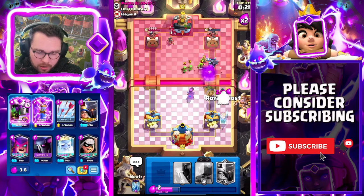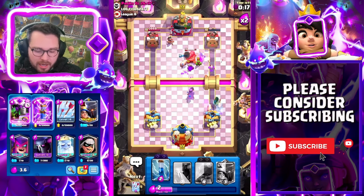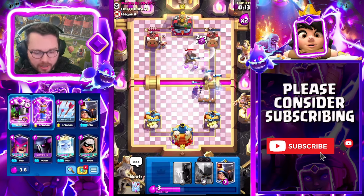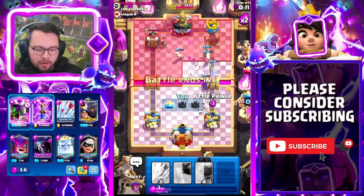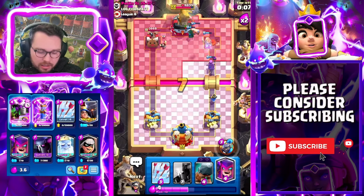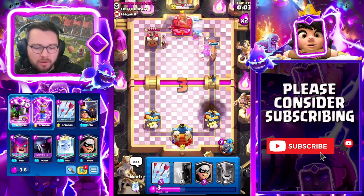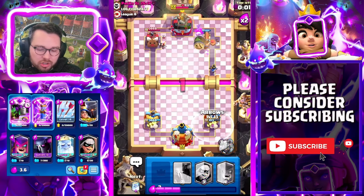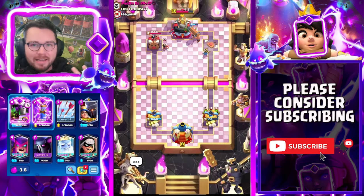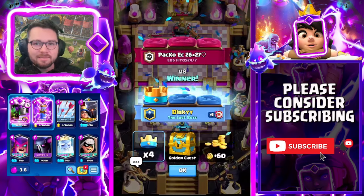We have Evo Battle Ram, we have Evo Zap - we're gonna zap right here. Arrows ready, and we're gonna pre-arrows because the only thing he could have is goblin gang, but it doesn't matter - we have so much stuff down and they're not going to be able to defend. Zap does 19 so I'm going to zap to finish off this game. Good game against log bait - traditionally a bad matchup for Pekka, but the Evo Battle Ram push is just so hard to stop.